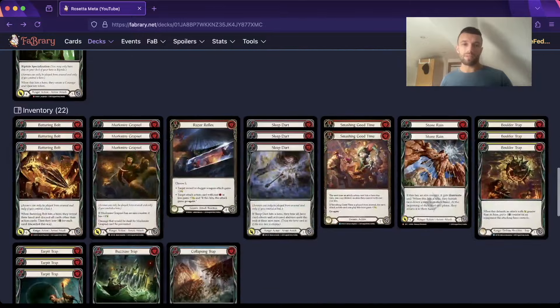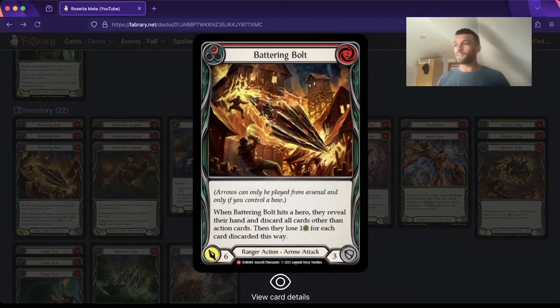Onto the sideboard - three Battering Bolt. This card is still insane in this meta. I hate having to run it because two cost is a little bit awkward, but it absolutely murders - well, it doesn't murder Enigma, but it's very good into her - and it's really, really good into Lightning and some of the Earth heroes too. It just hits so many decks. Obviously it's good into all of the Mistvale heroes too still, so have to run it.